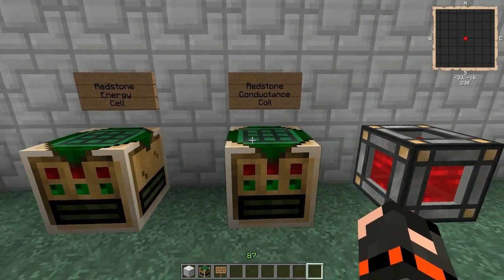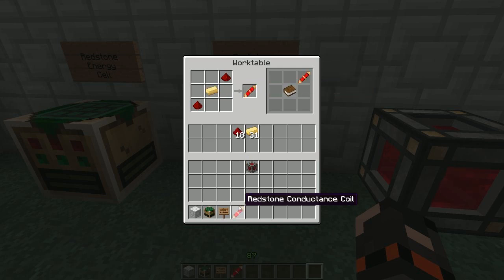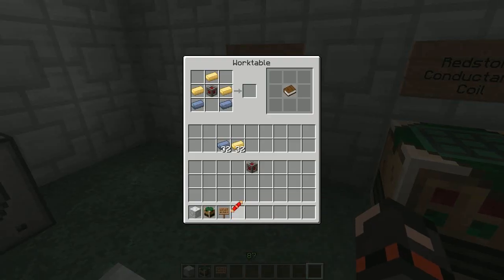Next we're going to actually finish the cell. We also need a redstone conductance coil. This is a little bit different than the receiving one — for that one you use gold, but for this you use electrum. Two redstone and electrum will make you a redstone conductance coil. Put that in the bottom and boom, we now have a redstone energy cell.